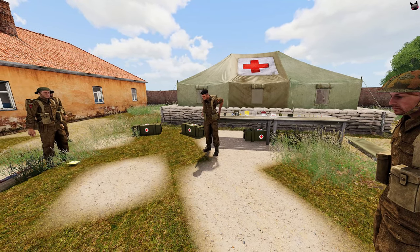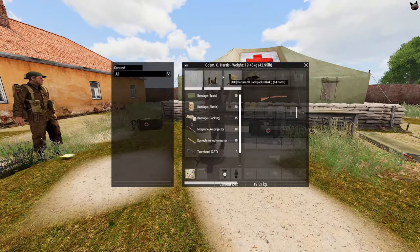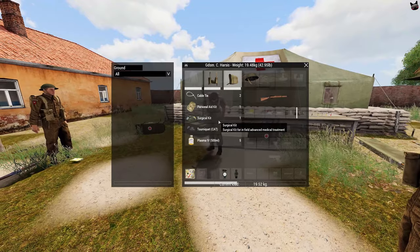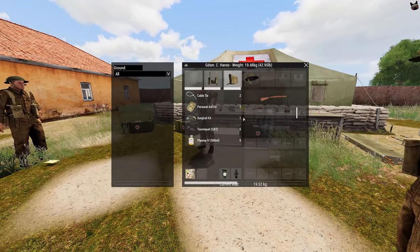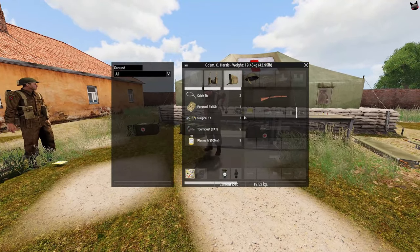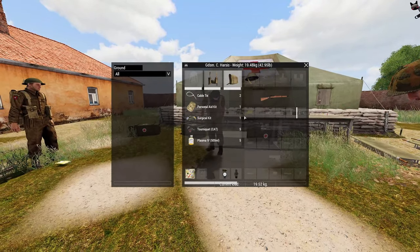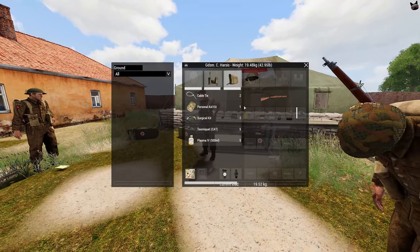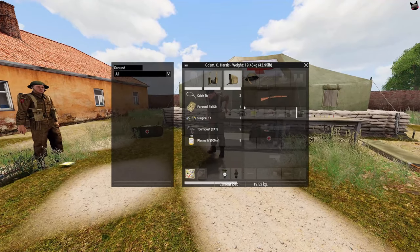Moving on to surgery. In your backpack you have two special kits: a surgical kit and a personal aid kit. A surgical kit is used to stitch your wound shut to prevent it from reopening. You can only stitch after you've bandaged the wound — you can't just stitch a bleeding wound. Stitching prevents the wound from ever reopening. It can be used on any part of the body: head, limbs, chest, anywhere.